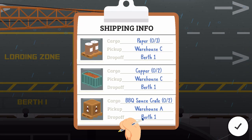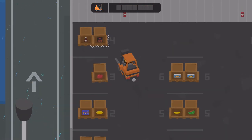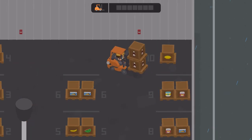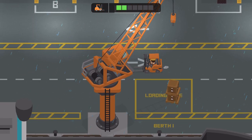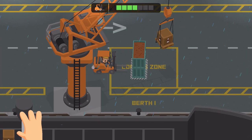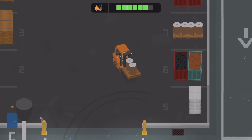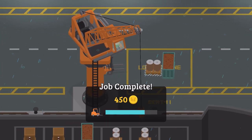Oh wait, we're supposed to load the ship - whoops, that's my bad. Where's the barbecue sauce at? Way in the back. There we go, there's one. See, it's all part of a plan. Drop this off, so now we need two copper - I believe it's copper we need. We need two of these. And now we need three paper. I think we can only do two at a time though. Final paper. Take this on over here and that should finish it out. There we go.